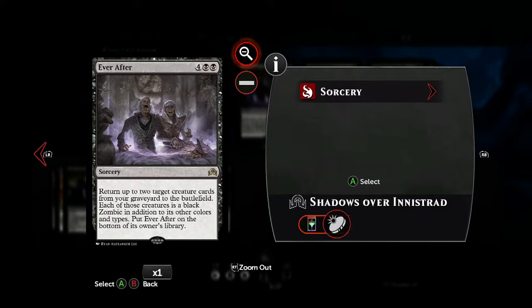Ever After also protects you from running out of cards, because it constantly returns to your deck. So essentially, if you ever get to the point where you only have one card remaining, you're going to be drawing Ever After every turn — meaning your army is basically infinite, provided they cannot get rid of Ever After from your library.